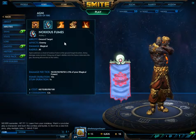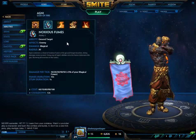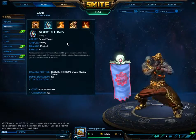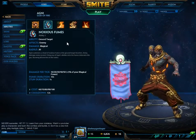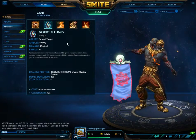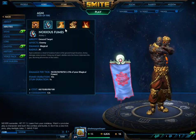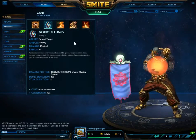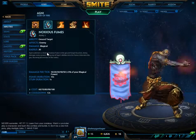Now let's get to Noxious Fumes — your first ability. Agni summons a cloud of Noxious Fumes at his ground target location, doing damage every second. Firing any of Agni's abilities into the Fumes detonates the gas, stunning all enemies in the radius. That includes Flame Wave, Path of Flames, or Rain of Fire, which I'll get to shortly. This has a radius of 20 — it's actually pretty big.